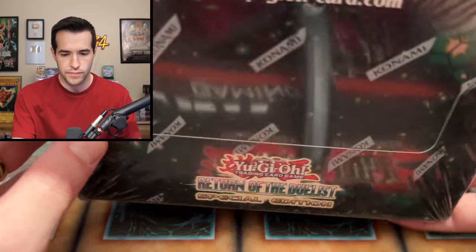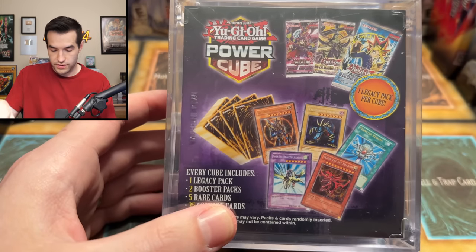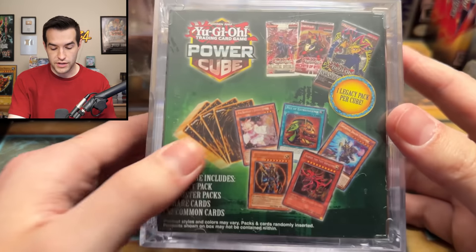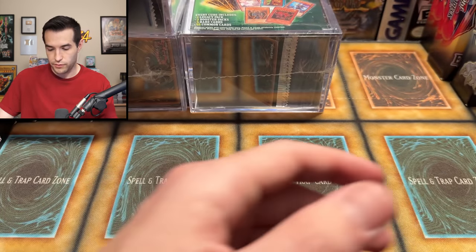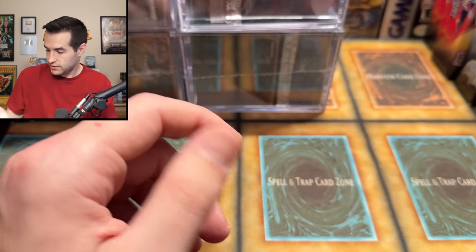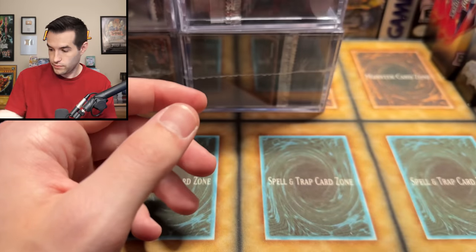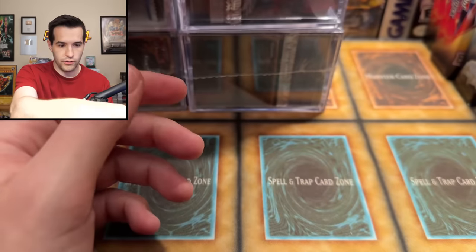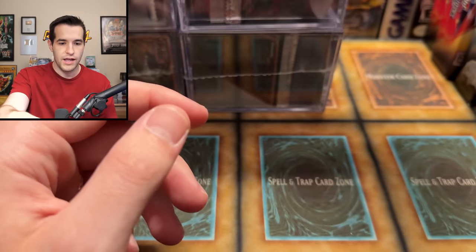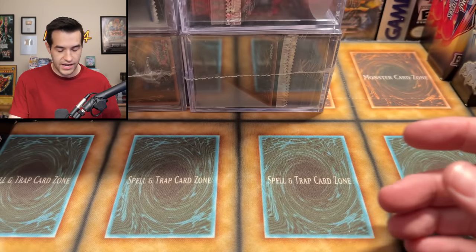Not one, not two, not three — eight Mystery Power Cubes total: six of one version and two of another. Very cool. I can also see a Judgment of the Light pack in one of those so a Chicken Race is incoming. Then an Egyptian God deck to add to the structure decks.